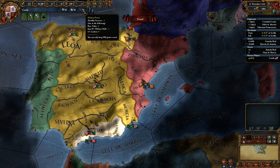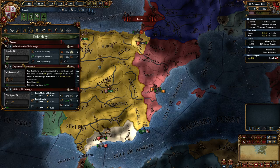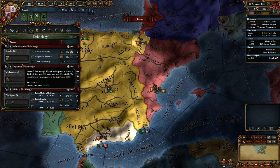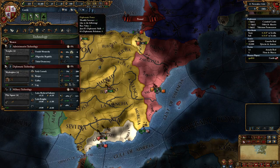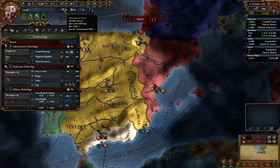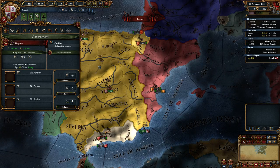In addition to money and manpower, we have three power types: administrative power, diplomatic power, and military power — referred to as monarch points. These represent how much diplomatic or political capital you've built up, and you spend them to do things. One of the most significant ways is to improve your technology. It currently takes 598 administrative power to improve our administrative technology to the next level — the baseline is about 600 points. We're generating 5, 4, and 4 power points per month at the start.